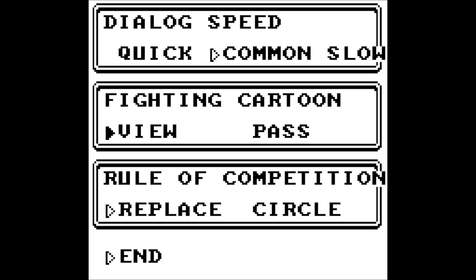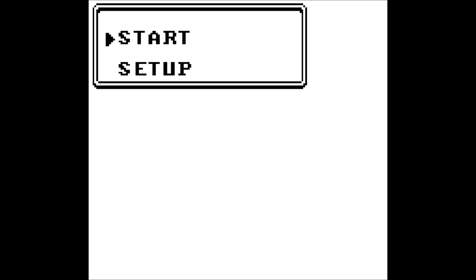Fighting cartoon: view or pass. Okay, this is set or not — and I promised I'd do Pokemon Green on set. You know where you can't change Pokemon between the opponent's Pokemon, like it doesn't give you the option? Like when you're playing multiplayer, it doesn't give you the option between turns — it's hard mode. The game is kind of easy, and people wanted me to do it. I don't know what this means: 'Rule of competition, replace circle.' Is that the animation? We want to leave animations on. Viewer pass. All right, here we go.